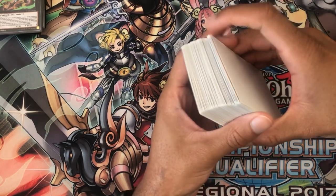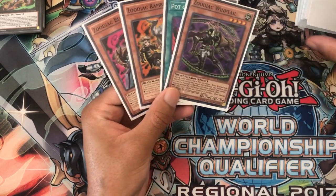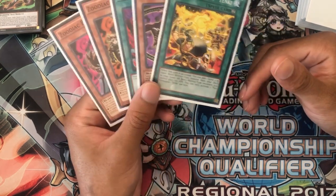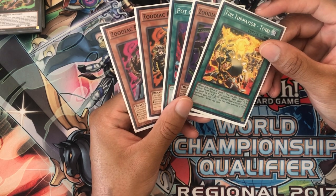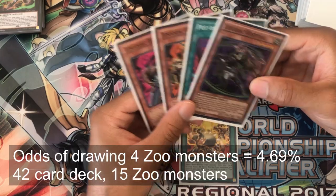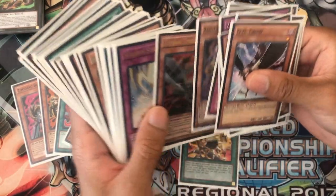Next hand. Bunny Blast, Ramram, Avarice, Thoroughblade, and Tinki. This is a gross hand — very similar to the first. I'm kind of surprised I've drawn two hands out of three with so many monsters. That definitely isn't that common. But I think we do the exact same play here. Fortunately we do have the Ramram, so we are going to be able to do the double Thoroughblade draw. So we're going to Tinki for a Thoroughblade.